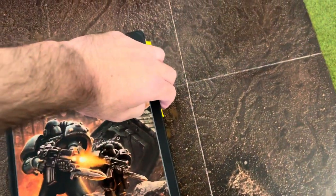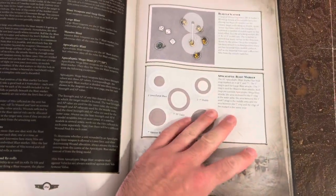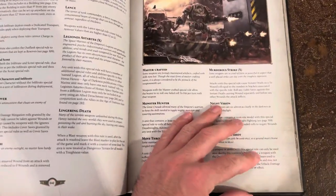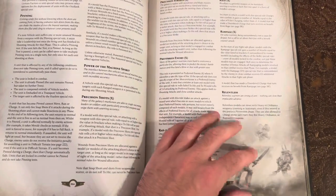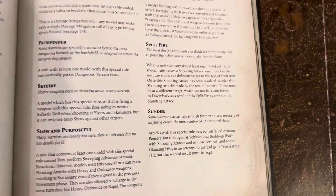So if I'm wondering, 'What does Sunder do? I don't know what Sunder does' — oh, that's a universal special rule. Let's grab the universal special rule page, go to S, and there's Sunder. So I can reroll my armor pens.